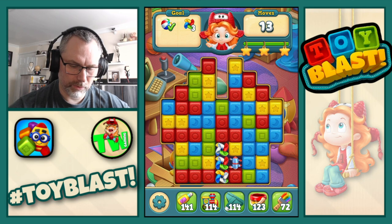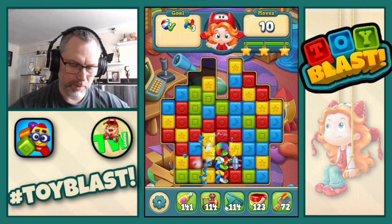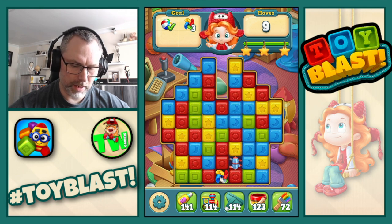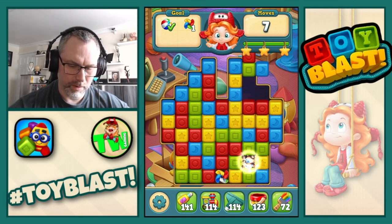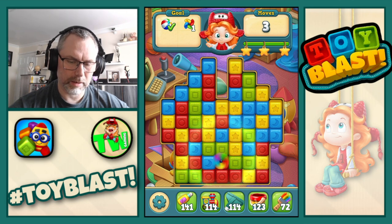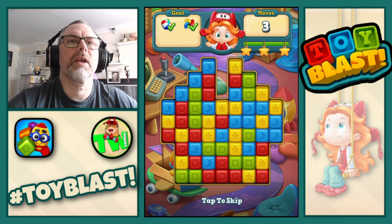Rotor going across. Reds is good. Blues is good though. Yellows is good. We need greens. Rotor downwards. And complete. With three stars.